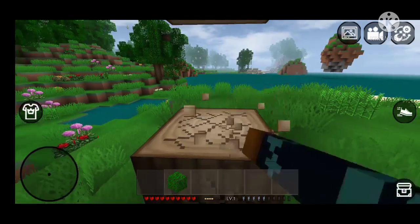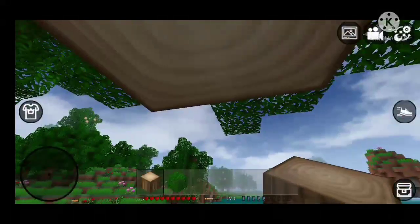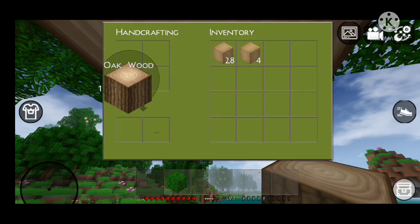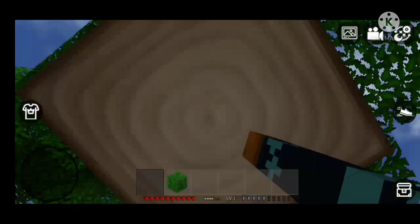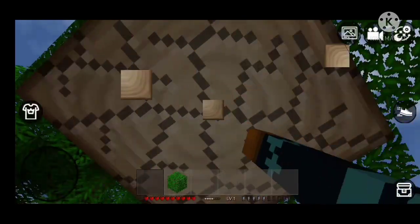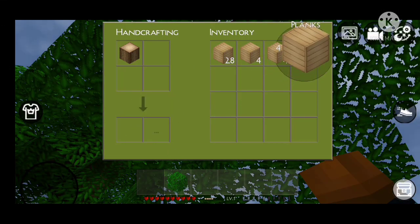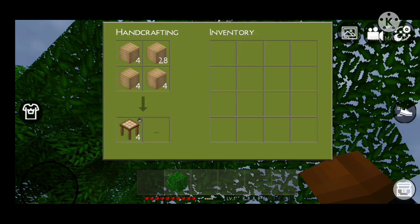So we need four oak planks to make a single crafting table. I literally have to mine four wood and make four planks. Oh my gosh. Alright, now that's enough - and that's the crafting table. Oh, I should not have multiplied that. Whatever, I need the crafting table so let's put this in. There you go.